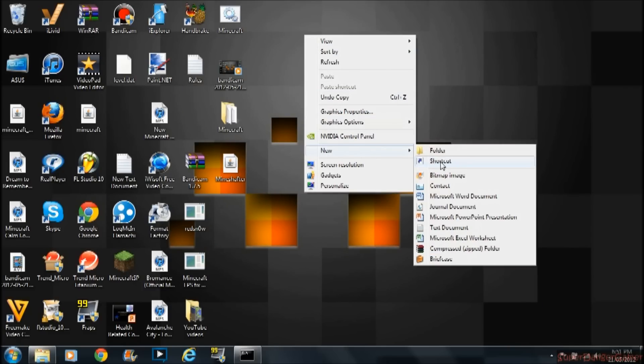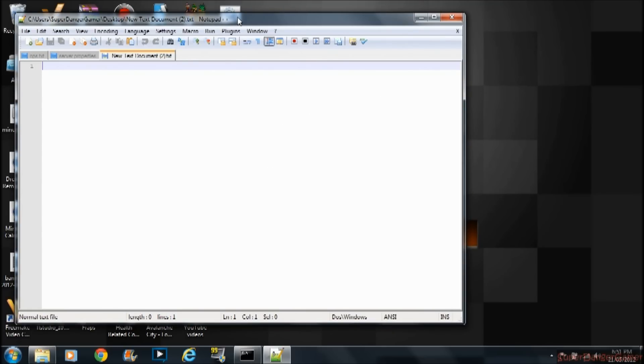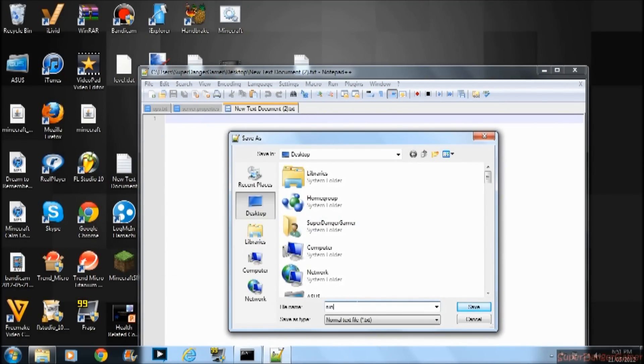You make a new text document, copy in what you have, and then save it — Save As — name it 'run.bat.' Once you do that, you should get this file. Then you click on it. This is only if you want to run Minecraft with more memory.